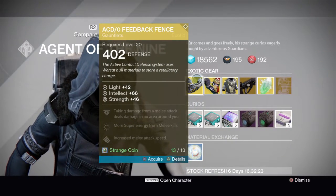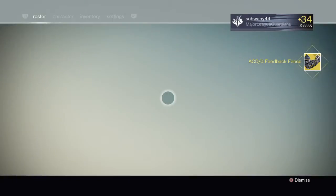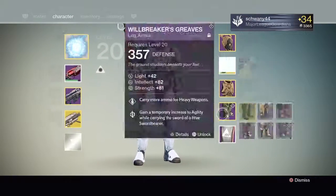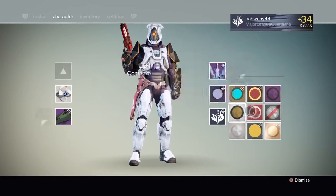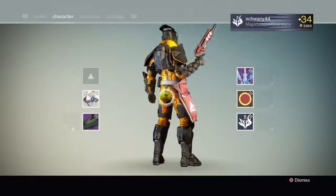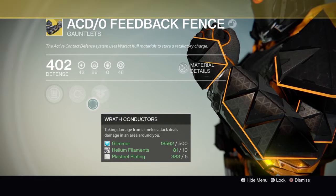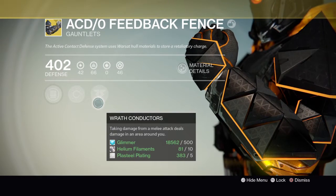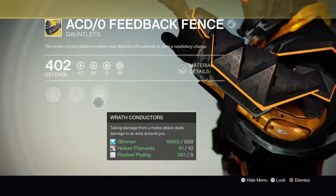I'm just going to get these. I won't even bother with those engrams. These look pretty nice though — they look awesome. Another special: the ACD/0 Feedback Fence. Its special perk is that taking damage from a melee attack deals damage in the area around you.